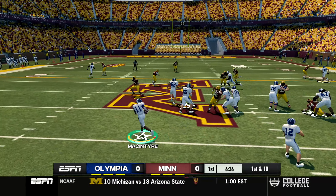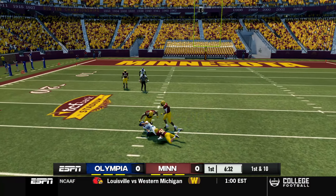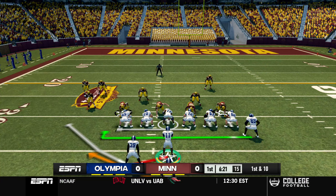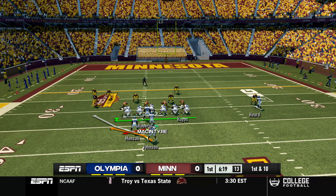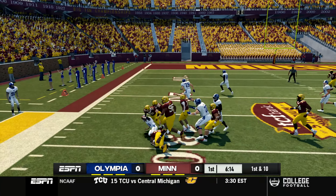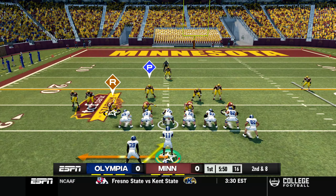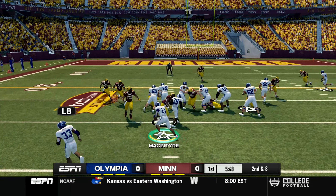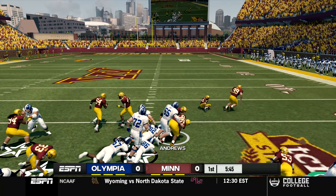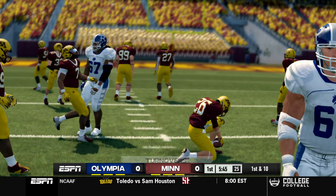Now they're in that dual QB set - it's a pitch to Darius and Darius fires a laser to Ben Thompson coming across the left side of the field. This offense looks good so far. Zeke Roberts in motion on first and 10, looks like they're overloading the left side. It's a handoff to Bo Johnson for only about two yards. Second down and eight, triple option, and the ball gets stripped out of Darius McIntyre's hands - that'll be a turnover and Minnesota gets the ball.